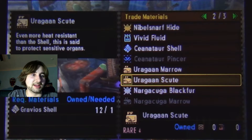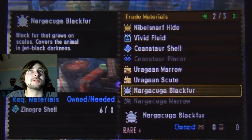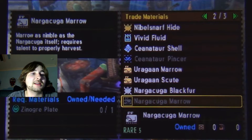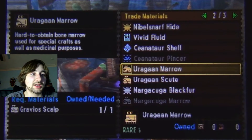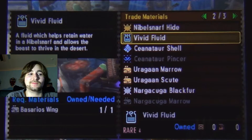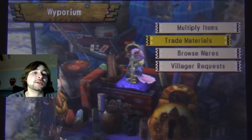Gravios. Nargakuga - oh, he's not in this game? Nargakuga was an awesome fight. He was basically a tassel worm if anyone knows any dragon mythology. Nargakuga Blackfur makes Zanogre stuff. It looks like the Nargakuga materials are really gonna be the stuff to make.